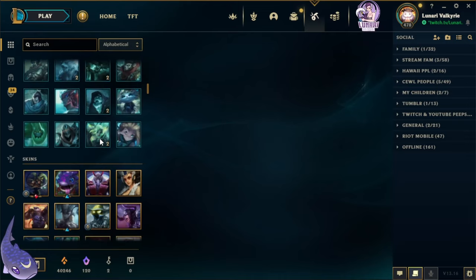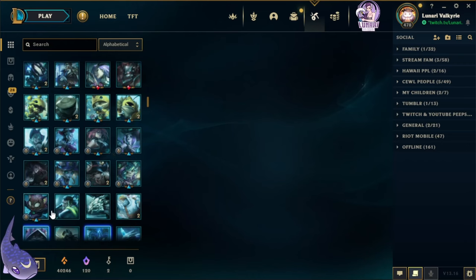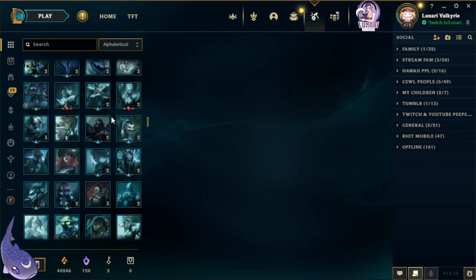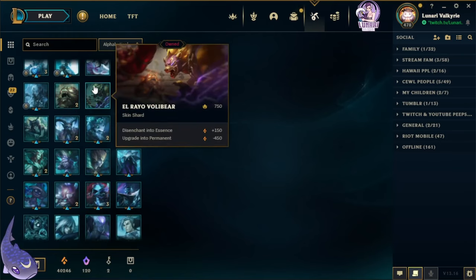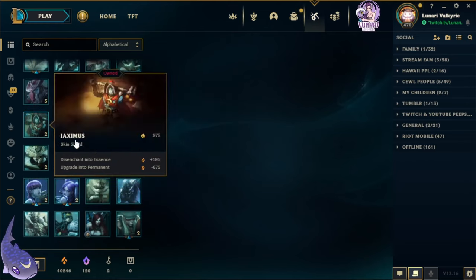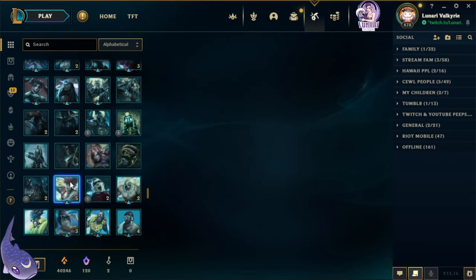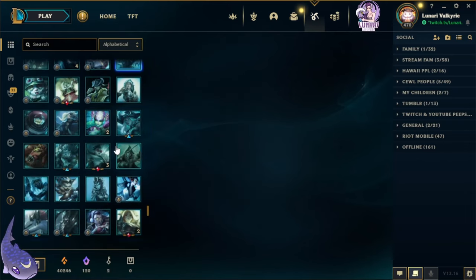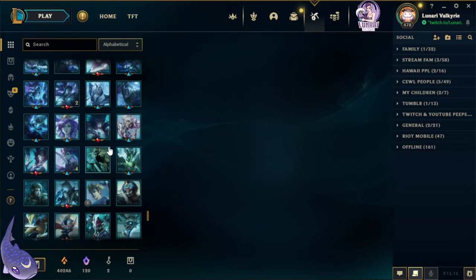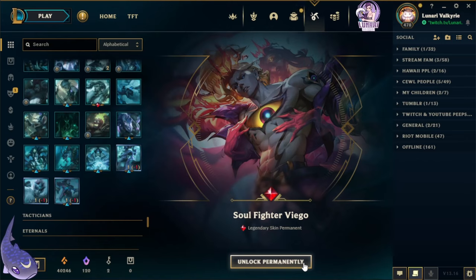Okay, let's see — now we can reroll a bunch of stuff. Should I wait for the silver skin to come into the reroll pool, or should I just buy it? I think it's really nice but a lot of people have been upset about it — I'm not sure why, I think it's pretty neat. Alright, we're just going to reroll. Oh, there's Soul Fighter Viego — which is a legendary! I have yet to play Viego at all actually.